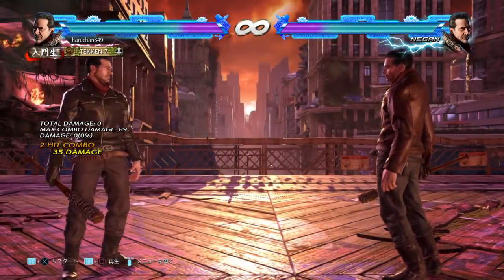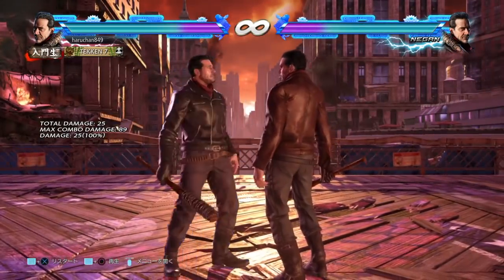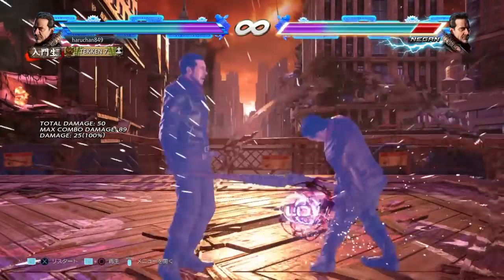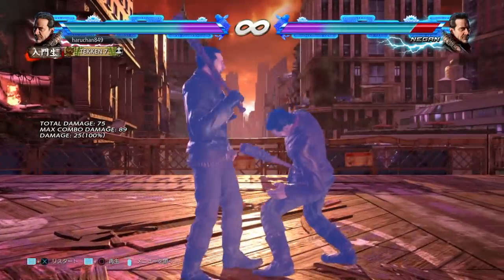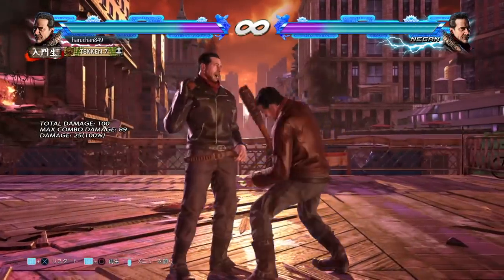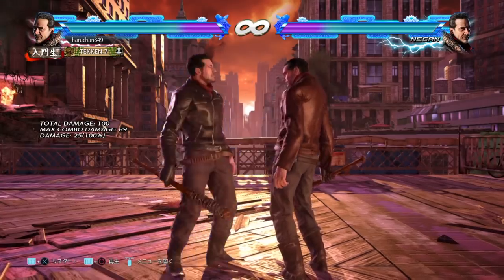The two main transitions you're going to see are the down-back-2, where he smashes your toe. People are loving this online right now because it's fun to do — it feels and sounds really good. Then he walks into the stance after a massive amount of stun, and he can mix-up from the stance.